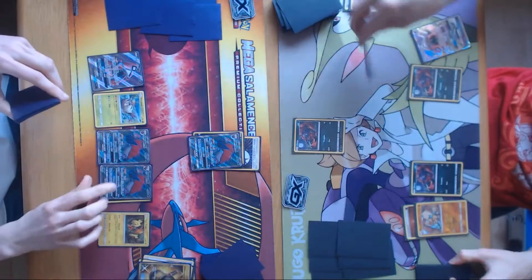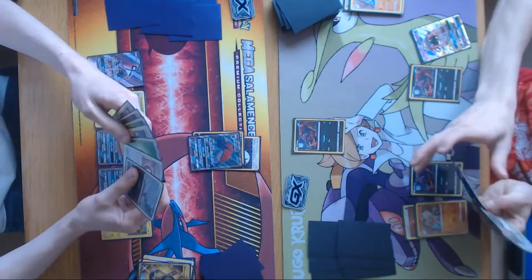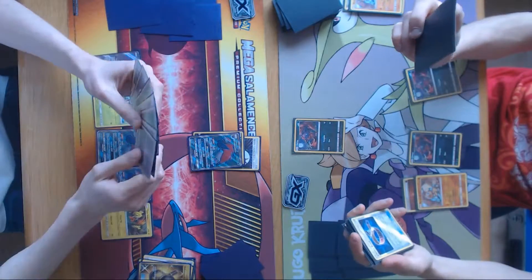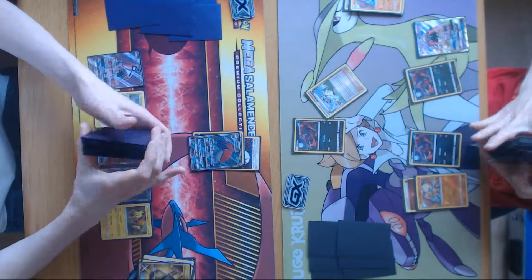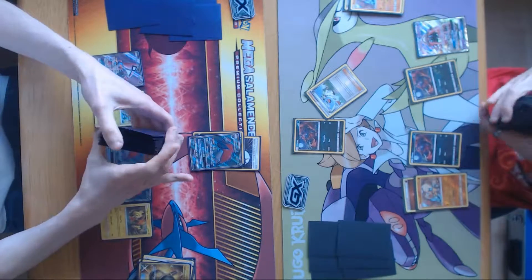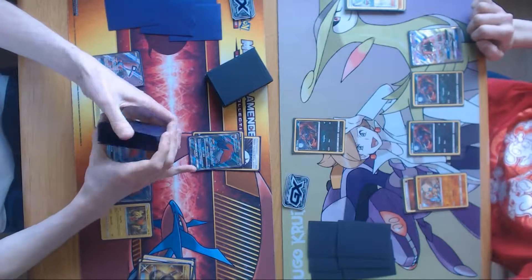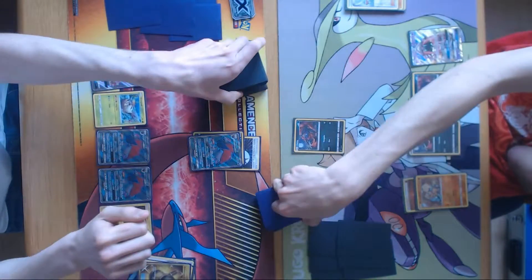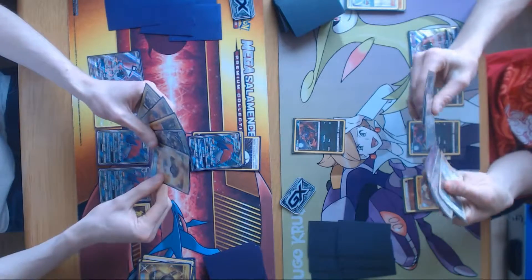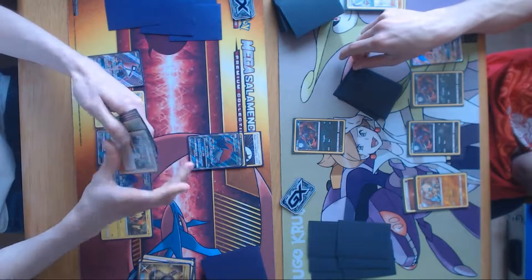Trade number two — getting a Cynthia and another Zoroark, so the trades keep going. He's keeping it up and my Rockruff is going to die. E-Hammer gone. Getting himself a second Grass Energy is pretty bad actually, and he just uses Riotous Beating. So I'm gonna promote a Zorua. I'm actually not even sure why I didn't promote Rockruff. I just decided to end — I'm pretty sure that hand was horrible — and he took a prize card. Get your hand size lowered.